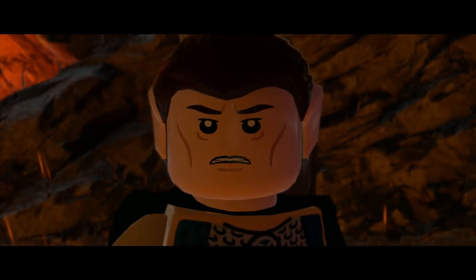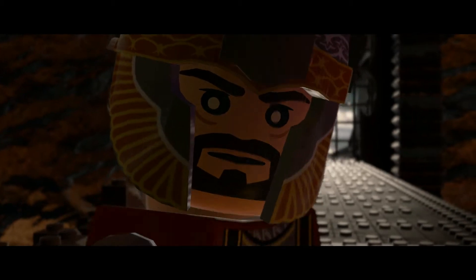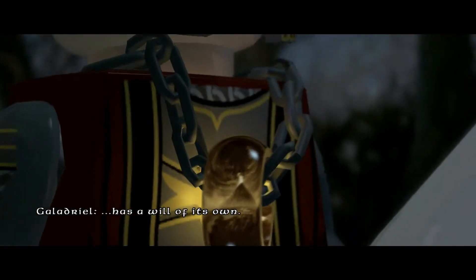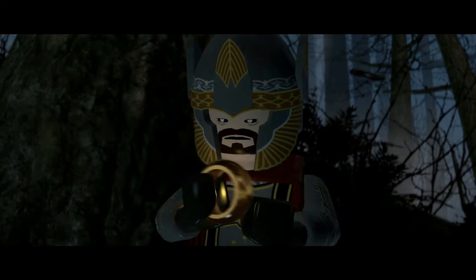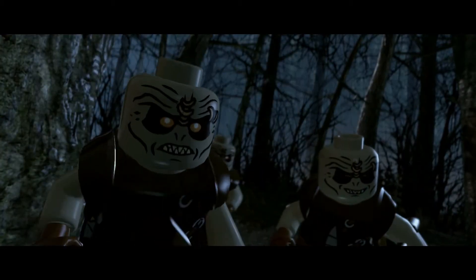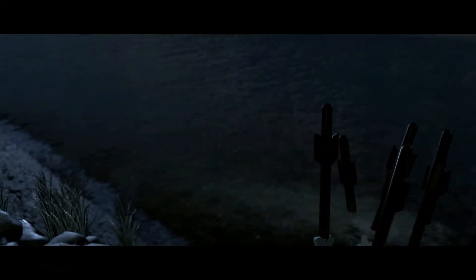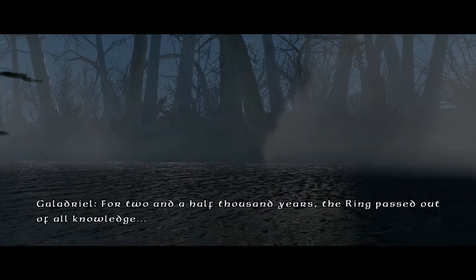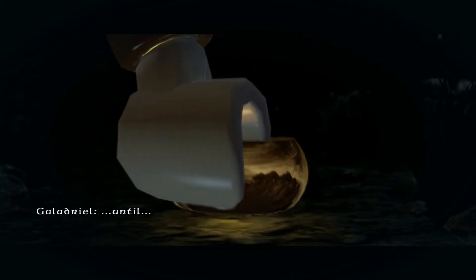Cast it into the fire. Destroy it. Oh this is my favorite part. Isildur! But the hearts of men are easily corrupted and the ring of power has a will of its own. It betrayed Isildur to his death. And some things that should not have been forgotten were lost. For two and a half thousand years the ring passed out of all knowledge. Until...